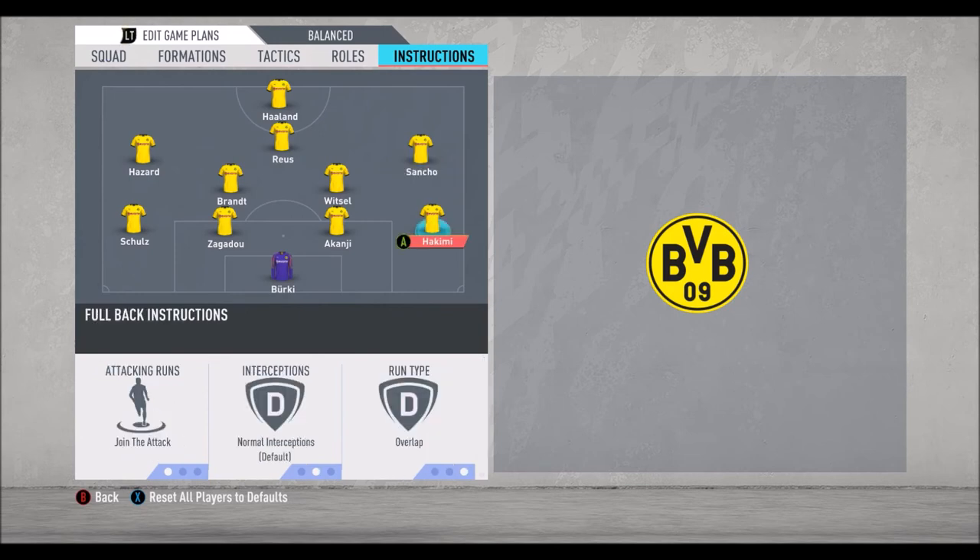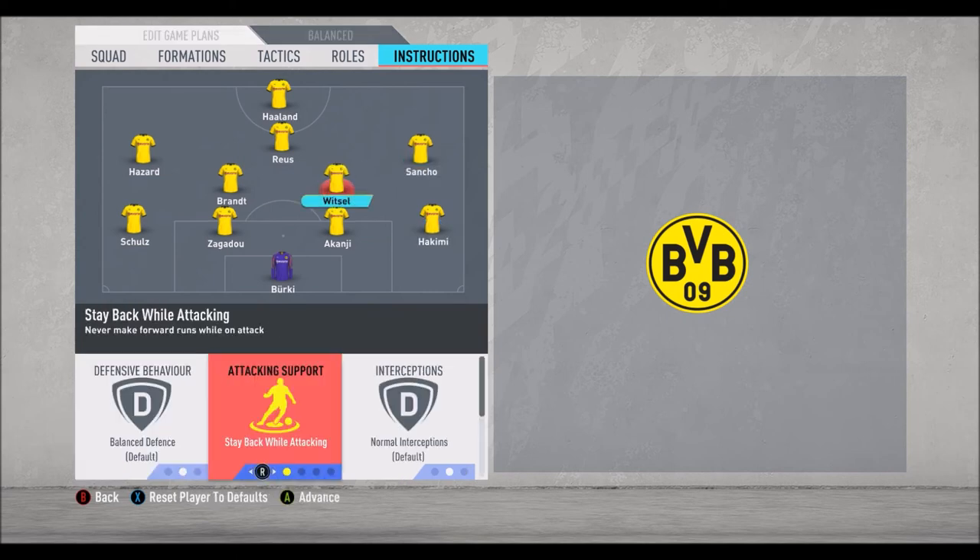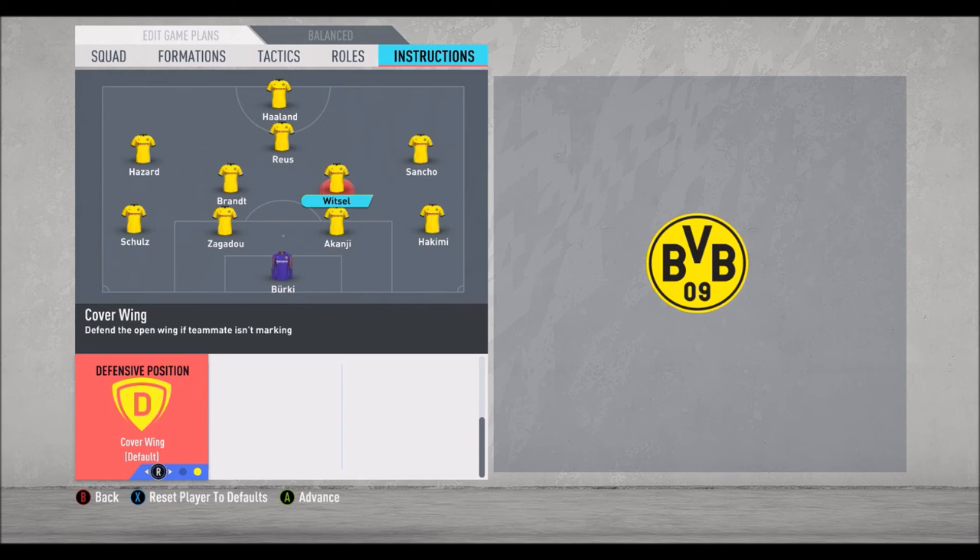Behind Sancho, we have Hakimi, who is very fast and I want to use him in attack, so: join the attack and overlap. Jadon Sancho is cutting inside while Hakimi comes up and provides width. This is why on this side we have Witzel set to stay back while attacking and cover wing — he's covering Hakimi.